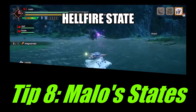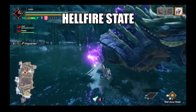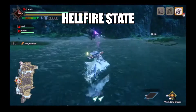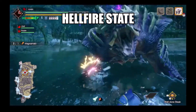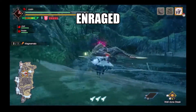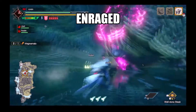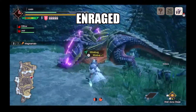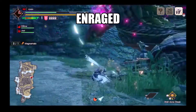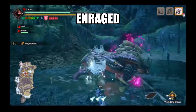Magnamalo has 4 states: Base, Hellfire, Enraged, and Hellfire Enraged. He only stays in base form when the fight starts or when he's tired. Hellfire turns on whenever he has purple flames on his arms, back, and/or tail — he will inflict Hellfire explosions during this state. Enraged is whenever the Scarlet Rose Flames come out on the back and tail, triggering specific moves. His Hellfire Enraged state is whenever all Hellfire sections of his body are covered in Scarlet Flames, combining the benefits of both Hellfire and Enraged states.